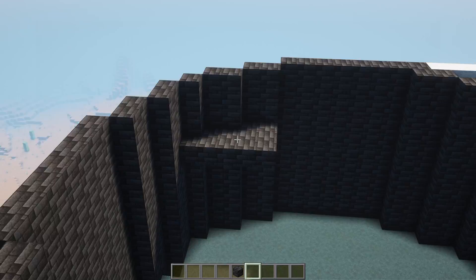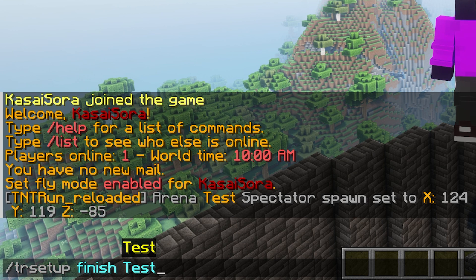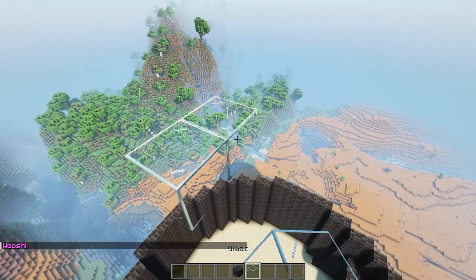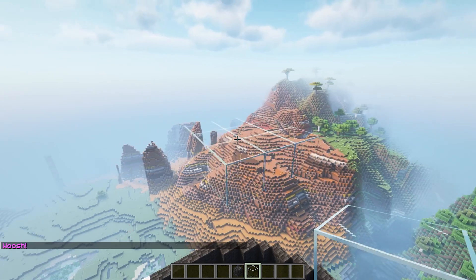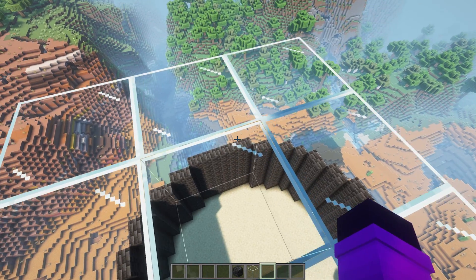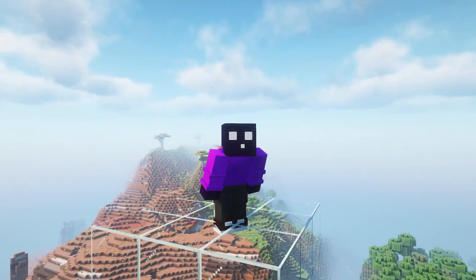After setting the spectator spawn, we are pretty much finished. It is now time to save the arena. Type slash TR setup finish, and then the name of your arena, and press enter. We still need to set a main lobby — make your lobby area outside of your actual arena. The spectator and spawn points all need to be inside, but the lobby needs to be outside. Stand there and type slash TR setup set lobby. And our arena has been created!